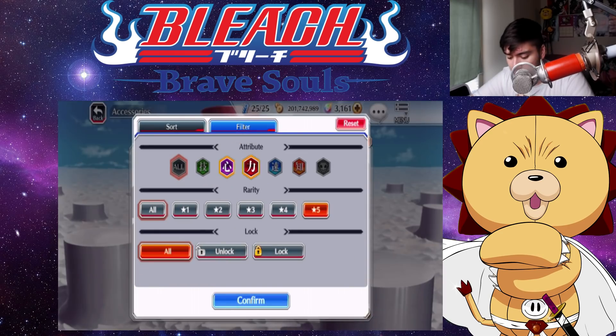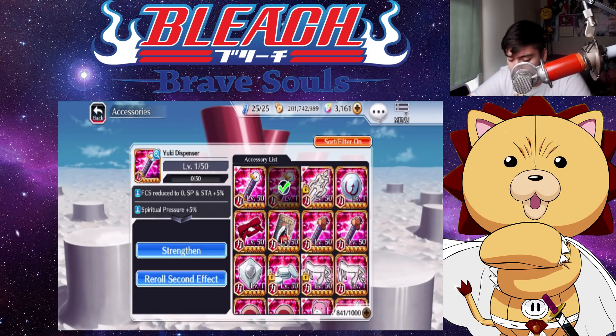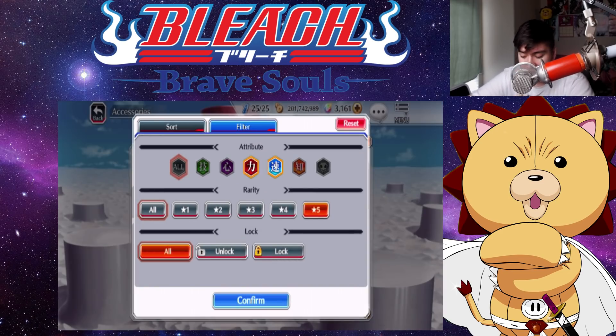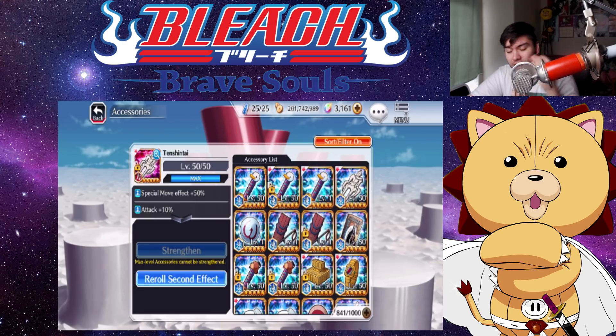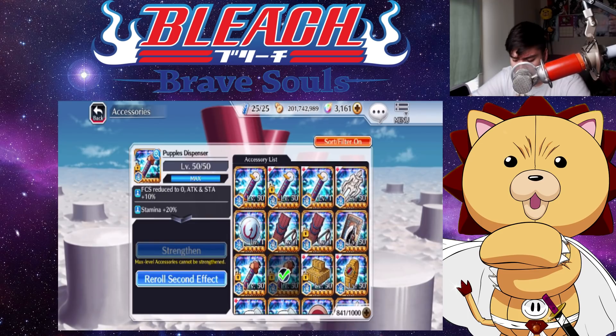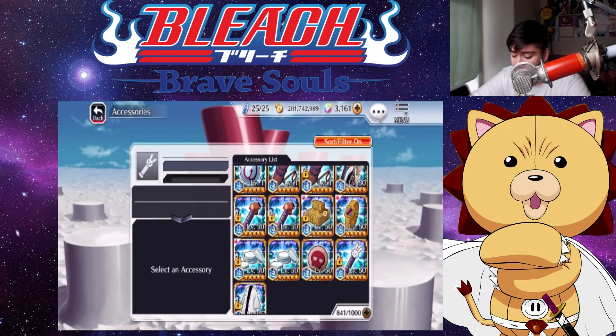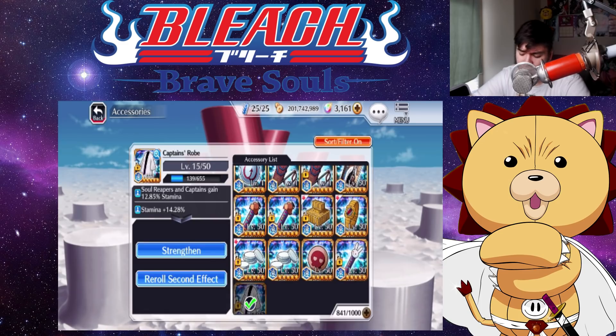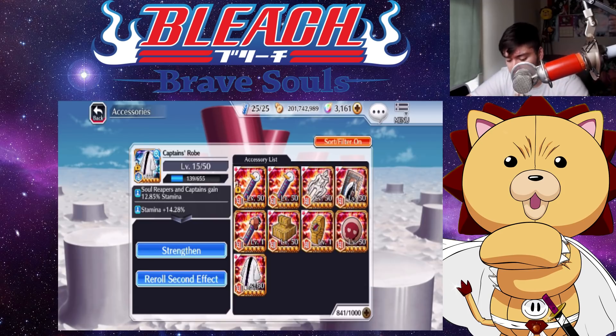For power accessories: 30 SP, 20 SP, 20 attack, 30 attack, and some others — pretty decent overall. The one thing I really want is a 30 SP tension type accessory, since it's perfect for strong attack damage characters because it also helps their special. My speed accessories are probably not my best — I do have a 30 SP tension type and a hollow bait with 30 SP, plus a fortification pill with 30 SP, so it's not terrible.